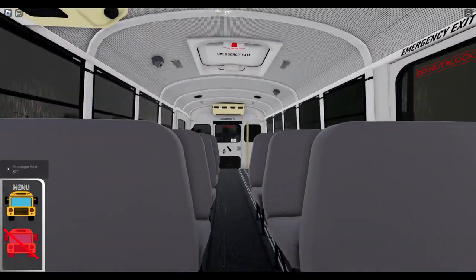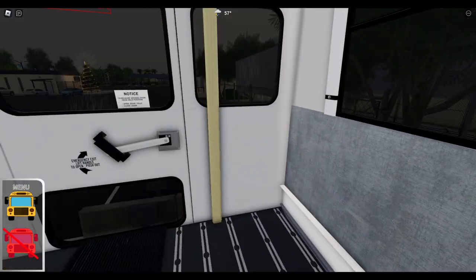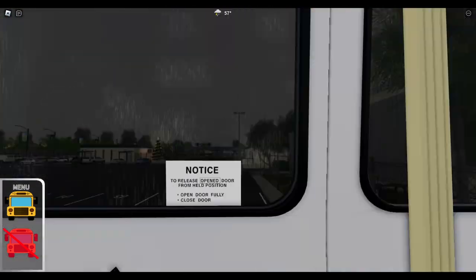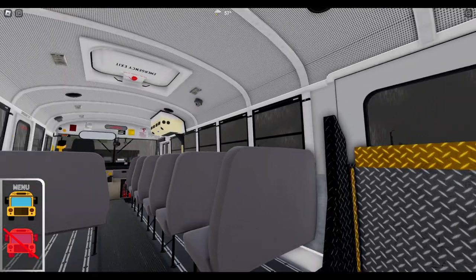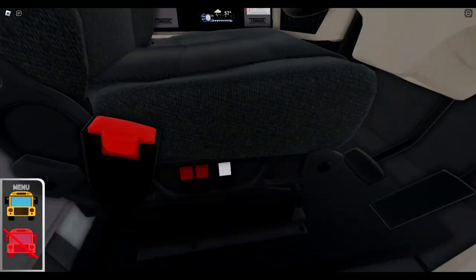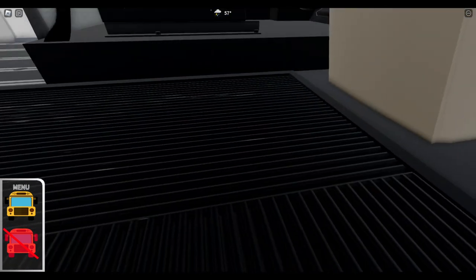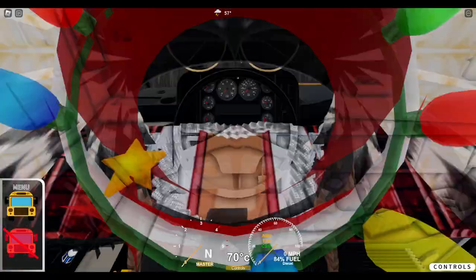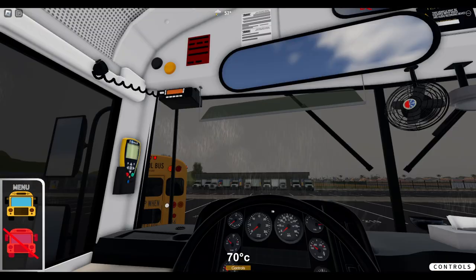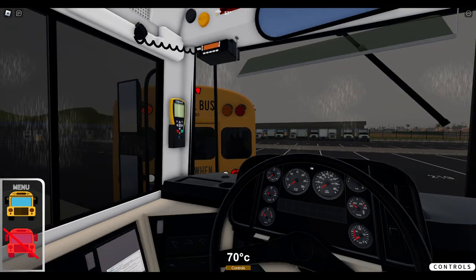We got the AC units. We've got whatever this thing is in the back — I'm not too sure what that is. Very nice looking seats. And here is the driver's seat. If I can sit down in it — wow. If we zoom in here, look at this. Absolutely incredible.